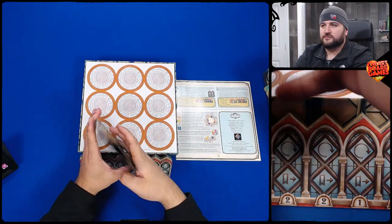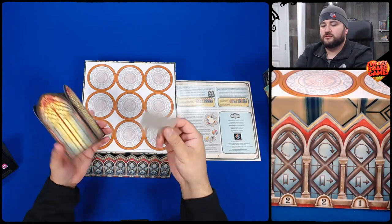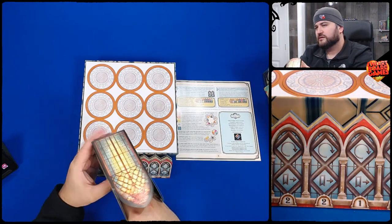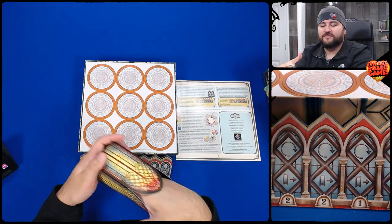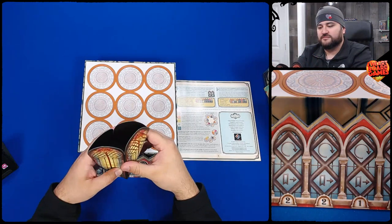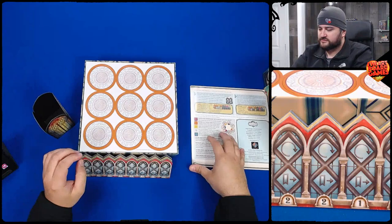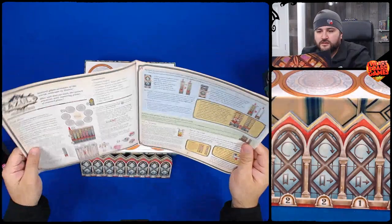This is something. Look down there — it has a piece of cardboard here. Live, folks. Live. I'm guessing like that. To be honest, I don't know what this is. It looks like a place to discard your tile, maybe.